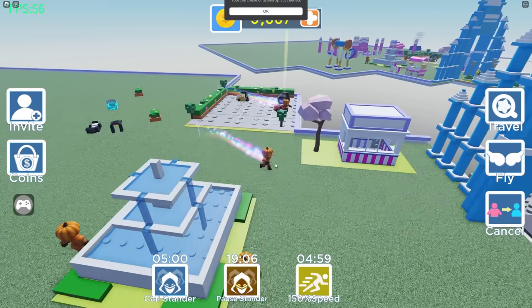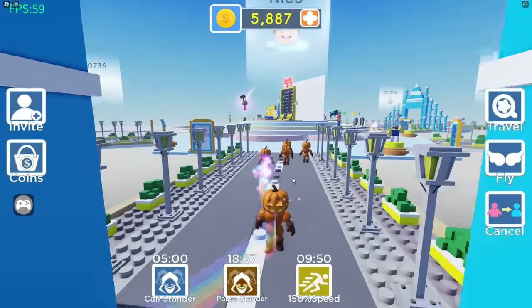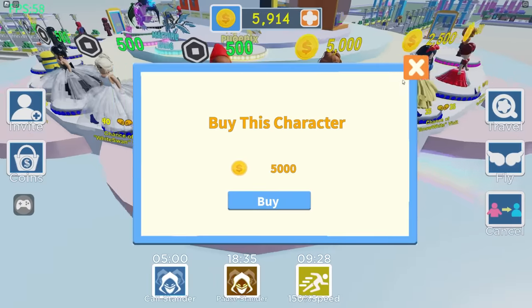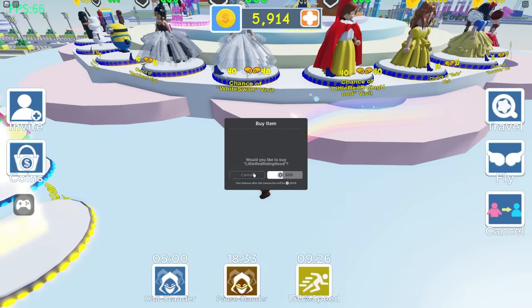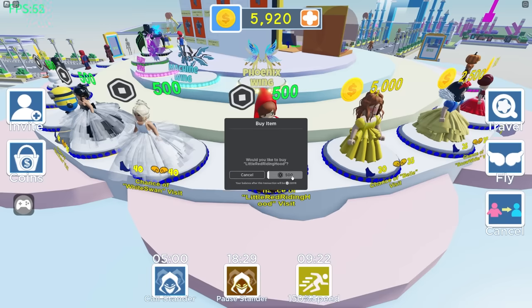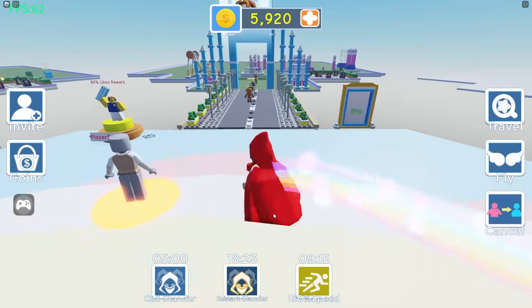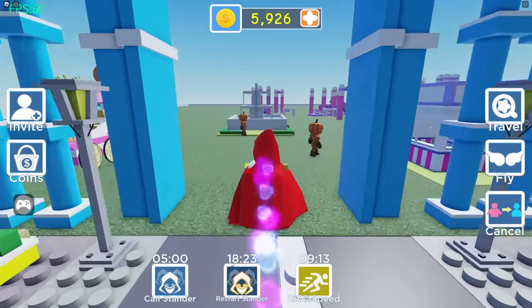I think he is getting faster. I could get better characters, and then maybe I could get a better stander. So if I buy a better character, that means I'll have more speed. So let's try 40 speed — I'll be Little Red Riding Hood! And now I am so much faster. Now I can restart my stander once I select a new building.